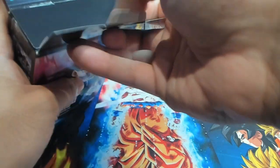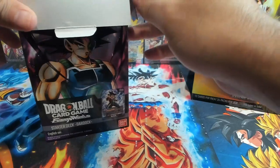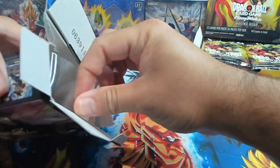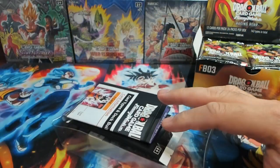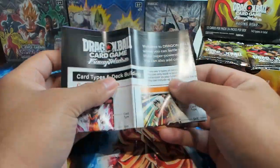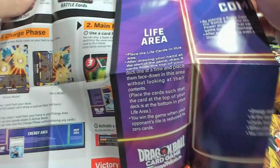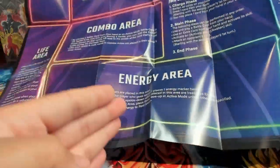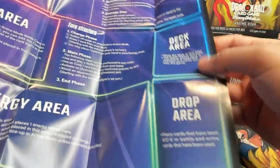This is the starter deck. I'm not really used to opening starter decks and I don't think I've ever opened one on the channel. You get this nice little play mat with how-to-play instructions, which is pretty cool. On the back you have your life area, leader card, battle area, combo area, energies, deck area, and the drop.